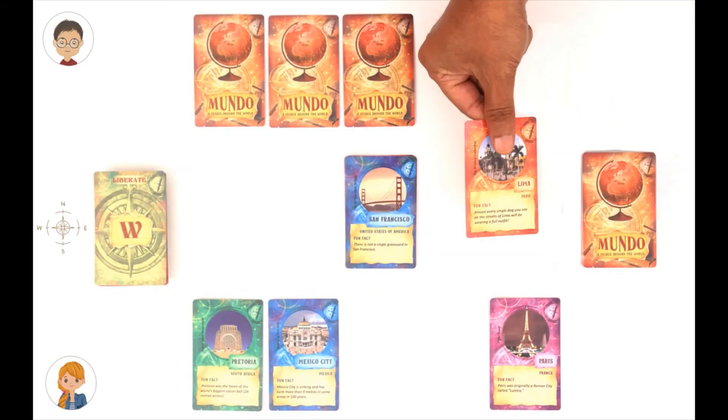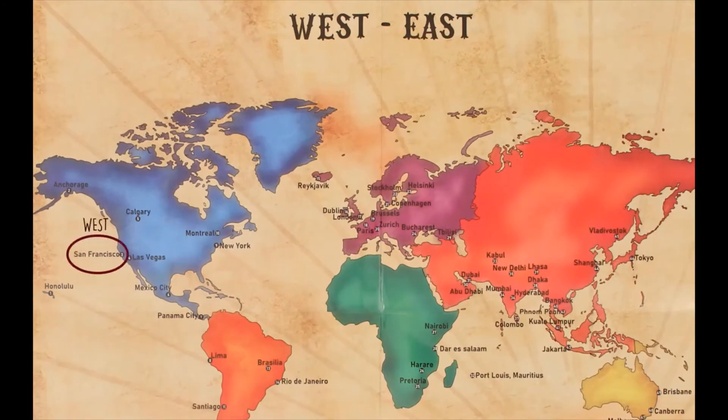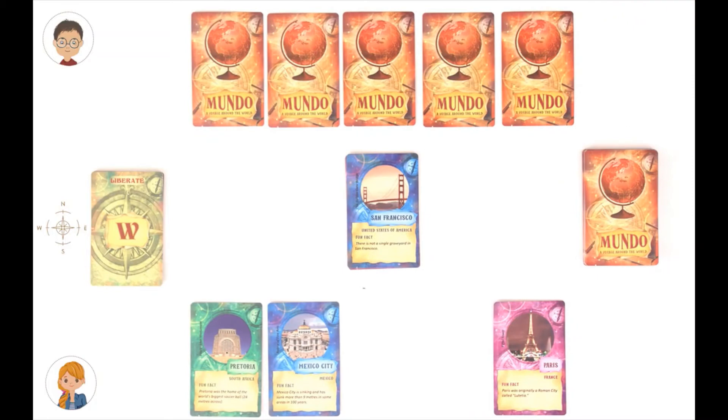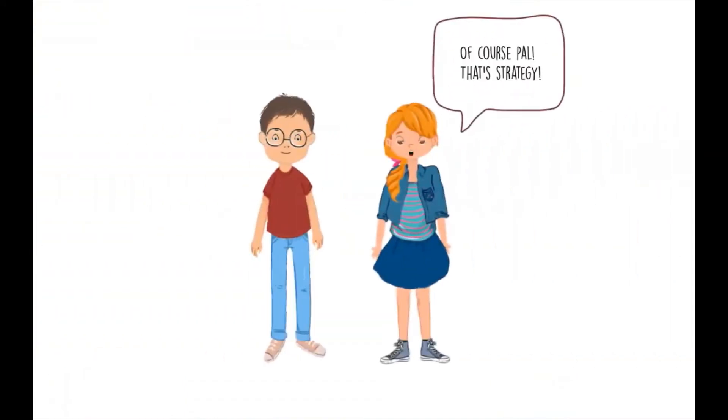You have to pick up a card from the center pile. If that turns out to be west of San Francisco, you can play it immediately. Lima — that is in South America. I'm pretty sure that's to the west of San Francisco. I'll play that. Now I'm going to challenge you, because I am quite sure that Lima is to the east of San Francisco. Now we check the map. Yes, I was right. Lima is not to the west of San Francisco. Well, you have to pick up Lima and an extra card as a penalty. If my challenge had turned out to be wrong, I would have to pick up an extra card. Can I purposely change the direction to stop you from finishing your cards? Of course, pal. That's strategy.